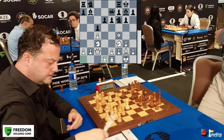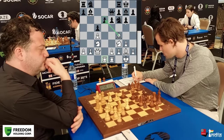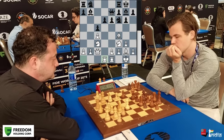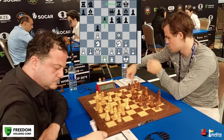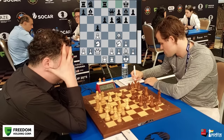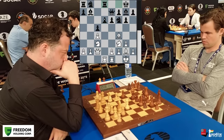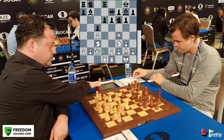He brings the rook to d1. Levan attacks and wants to provoke Magnus into playing e5, which would be terrible — after Bg5, the d5 square is very weak. To defend this pawn, Rd8 is the correct move, and that's exactly what Magnus does. White can put more pressure with Qd2, and that's exactly what Levan plays.